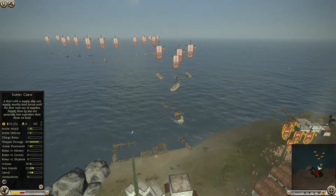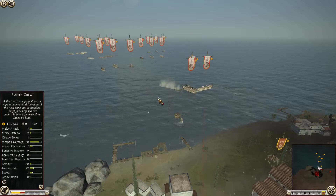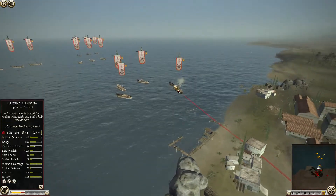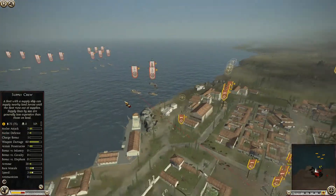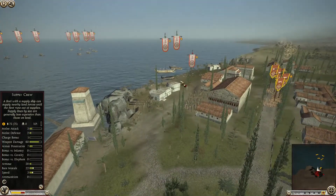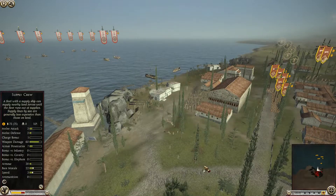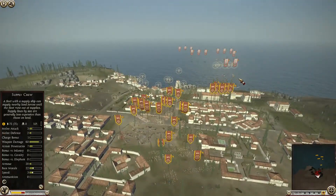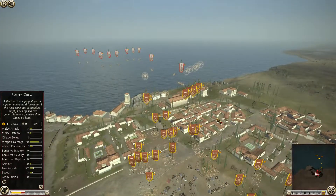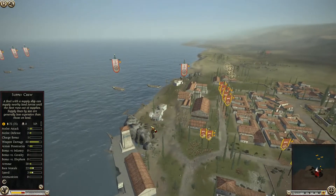I'm not going to show this whole siege battle because basically what happens is they keep sending in groups. We take out a good amount with our Lithobolos until it runs out of ammo. At a certain point they start disembarking, and we bring troops around to attack. The bolt thrower does very well — I park it on a hill and fire into their troops, routing a lot of them. It doesn't do a great job attacking the ships though. We are victorious — we do lose a little bit of troops, but we had to sacrifice our navy, and that was pretty important.